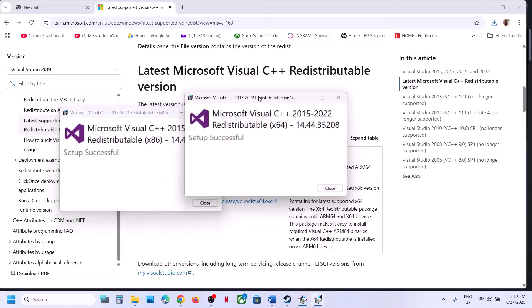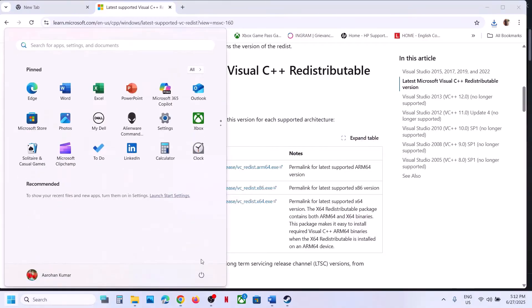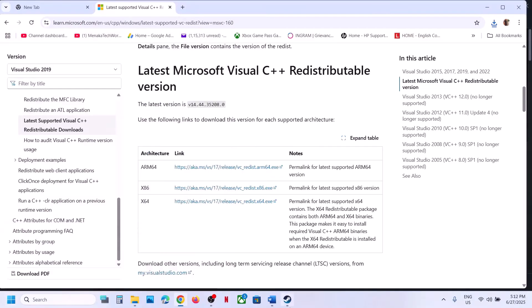Let the installation complete. Make sure both the x86 and x64 files are installed, then restart your computer. After the system restart, launch the game and check.